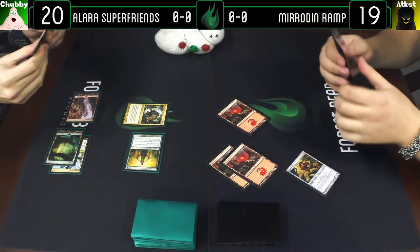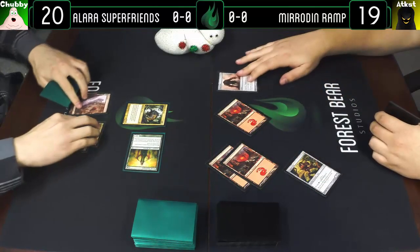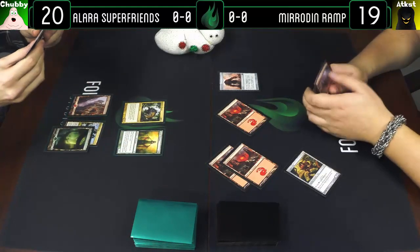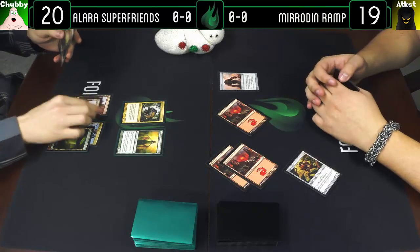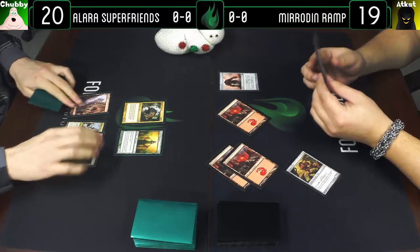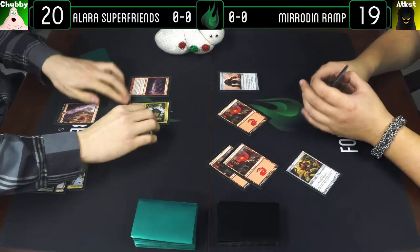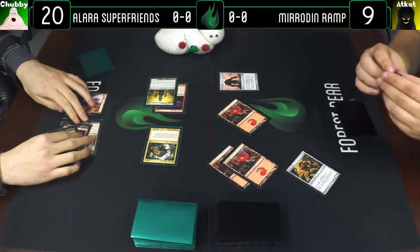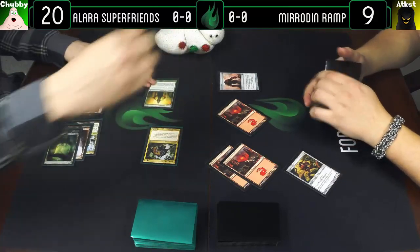I'll tap four for a Rusted Relic, enter and go. At the moment he is rusty — he's just a relic, he's not yet a creature. I'll tap those for a Hell's Thunder — that's a lot of damage, massive beats — and I'll attack you for ten. That puts me all the way down to nine. Then I'll pass the turn and Hell's Thunder goes away.